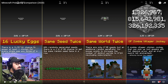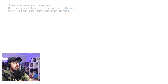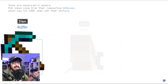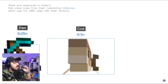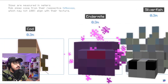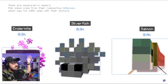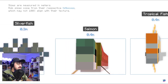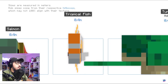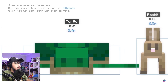Now we're going to look at a size comparison — we want to see what the largest entity is in Minecraft. We're starting off with an item at 0.25 meters. I love these videos by the way — I check them out for every game I play, like Monster Hunter where you see the size of the monsters. Now we're looking at Minecraft sizes: a cod and endermite, salmon, and tropical fish at 0.4 meters.